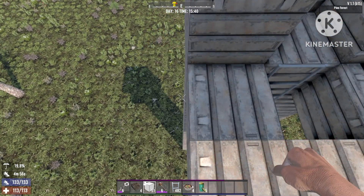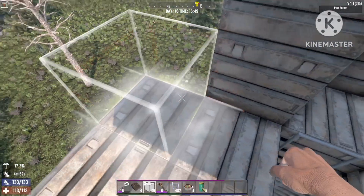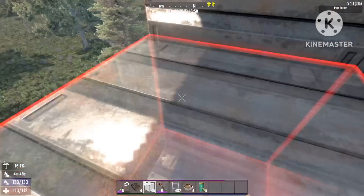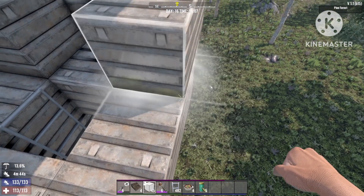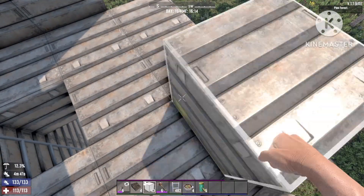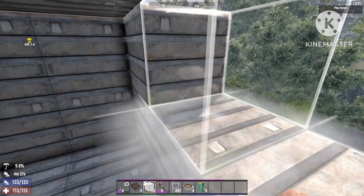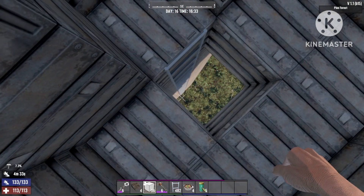You can make a back entrance if you want so you can get in and out easily in case something happens. But that shouldn't be necessary because it's so easy — as long as you have a good ranged weapon you will be fine and you'll be able to defeat any kind of horde.